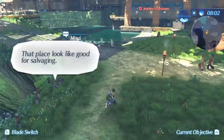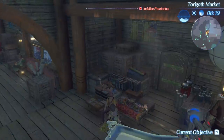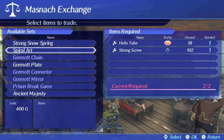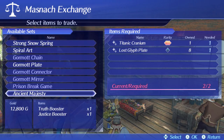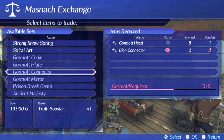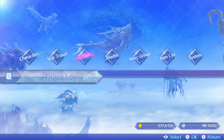Once you're done salvaging, head back around to the vendors and speak to Lynn at the Mass Snatch Exchange. Ignore the first two — the Snowspring and Spiral Art — they don't pay much. Just head down and start selling everything that isn't greyed out. Ancient Majesty is worth almost 13,000, and one item is worth almost 20,000. Sell up all your stuff and you will be way ahead. In this particular case, I made a net gain of 80,000 gold after factoring in the 50,000 for the cylinders.